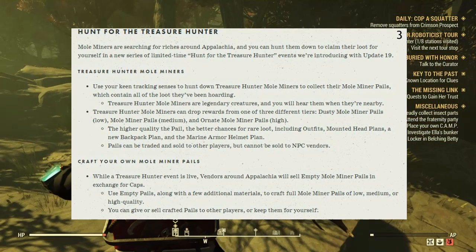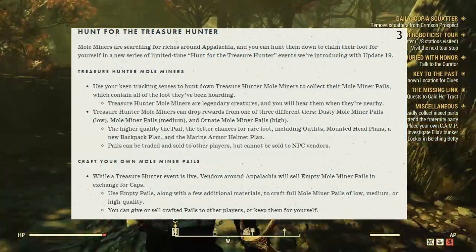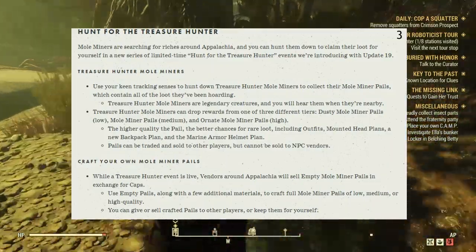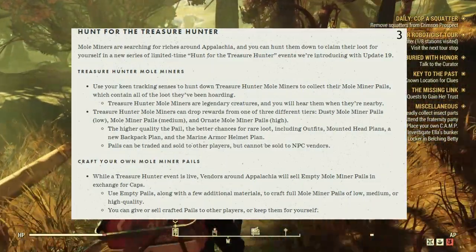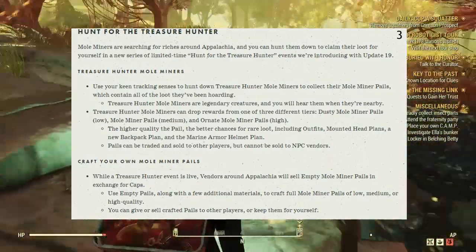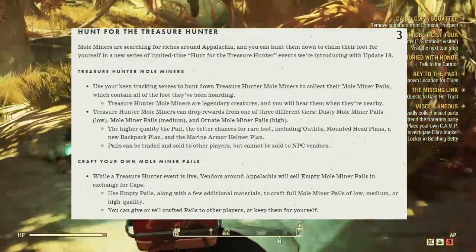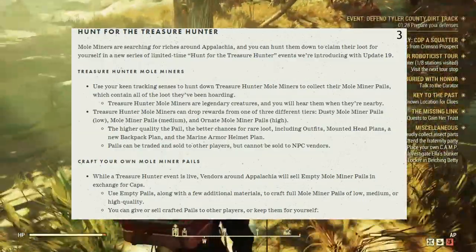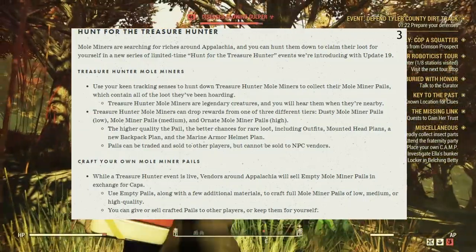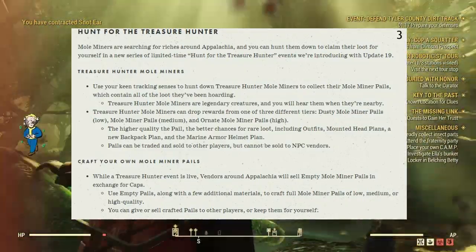Treasure Hunter Mole Miners are legendary creatures, and you will hear them when they are nearby. They can drop rewards from one of three different tiers: Dusty Mole Miner Pails (low), Mole Miner Pails (medium), and Ornate Mole Miner Pails (high). The higher quality of the pail, the better chances for rare loot, including outfits, mounted head plans, a new backpack plan, and the marine armor helmet plan. Pretty freaking nice. Pails can be traded and sold to other players but cannot be sold to NPC vendors.